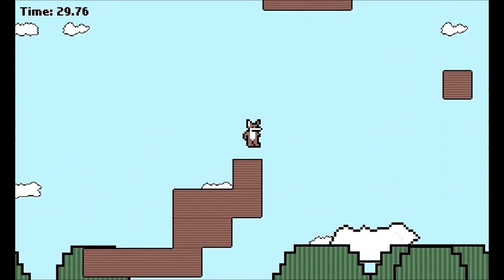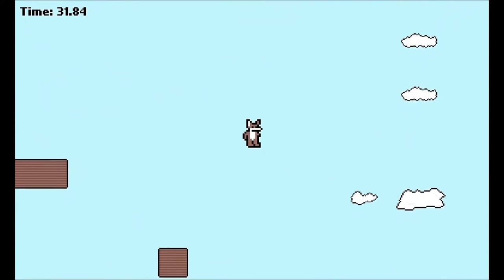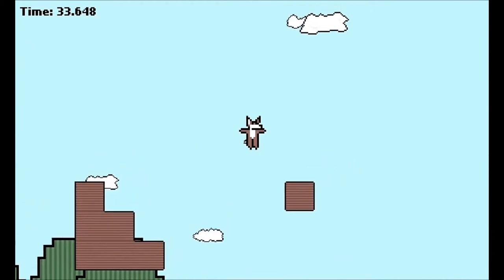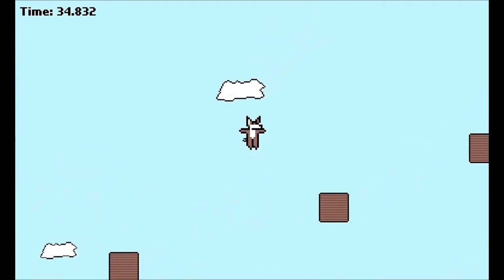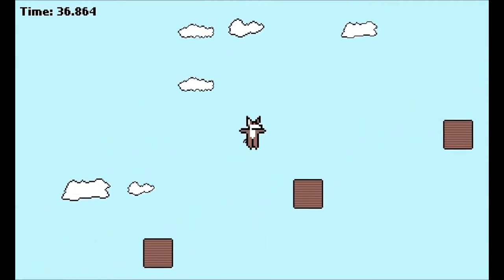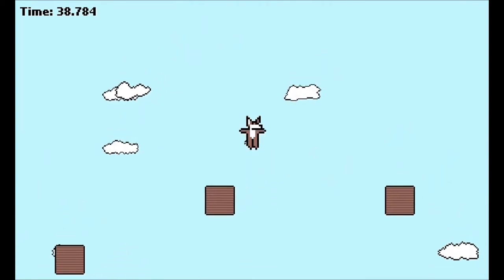I'm curious why the developer chose a fox as the main character — I mean it could have been any character. Maybe it's because of the 'What Does the Fox Say' video, maybe that caused this person to pick it, or maybe they just like foxes — who knows. I gotta look for those little cubes. I missed once but still hit it — I couldn't even see it. It's going like a perpetual staircase — I think perpetual means like repeating or something, I'm not great with big words.